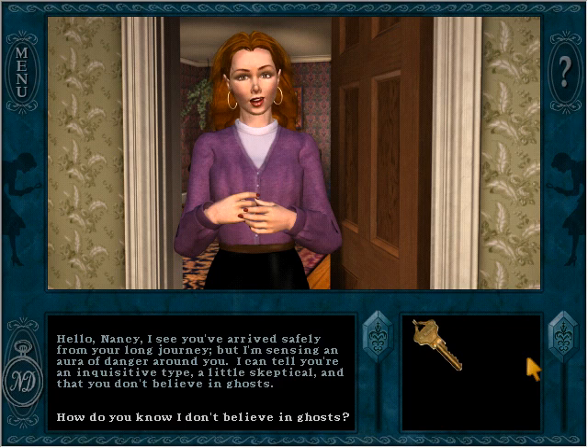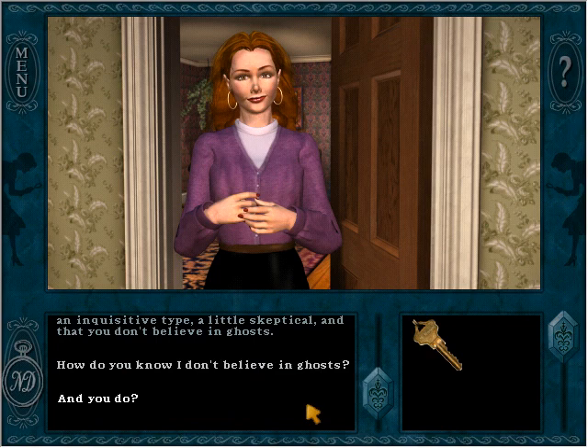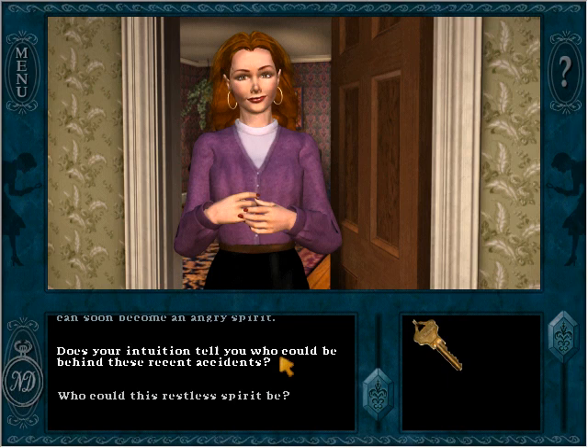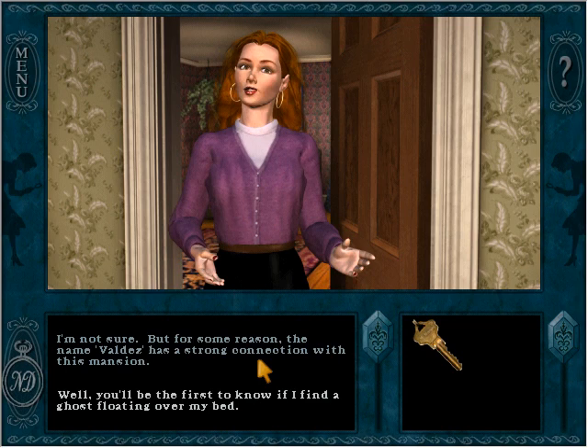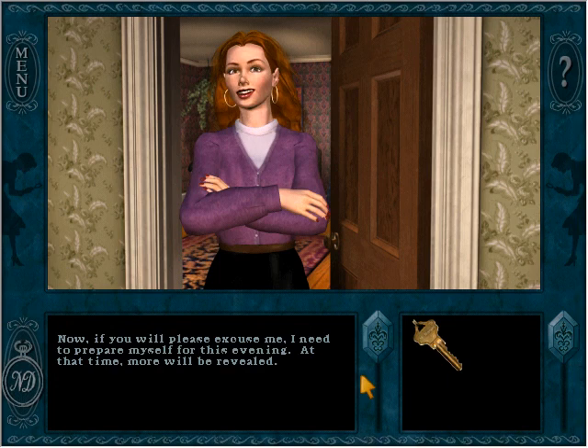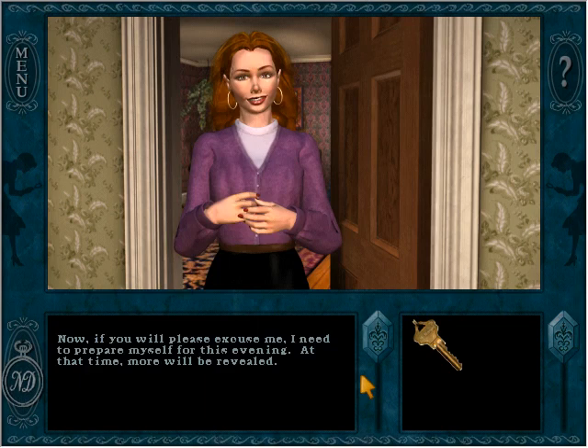I'm going to guess that you do believe in ghosts? I sense a very strong but restless spirit within these walls, and a restless spirit can soon become an angry spirit. We do know there's been trouble recently — maybe she can give us some clues, although I'm not entirely inclined to trust someone painting it in these terms. Does your intuition tell you who could be behind these recent accidents? I'm not sure, but for some reason the name Valdez has a strong connection with this mansion. If you'll please excuse me, I need to prepare myself for this evening — at that time, more will be revealed. Interesting.